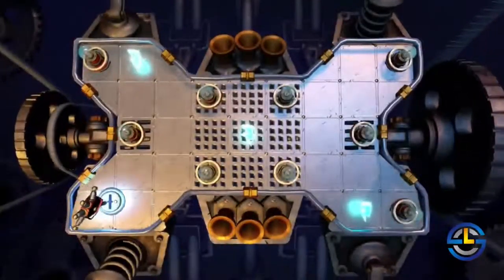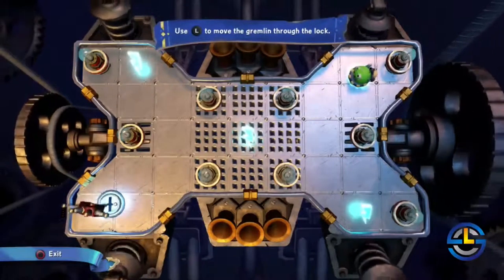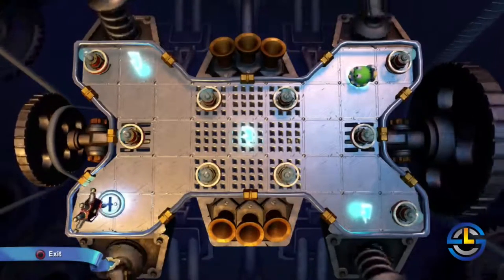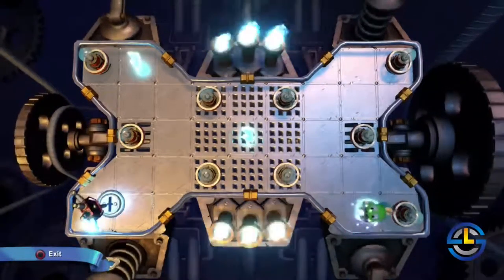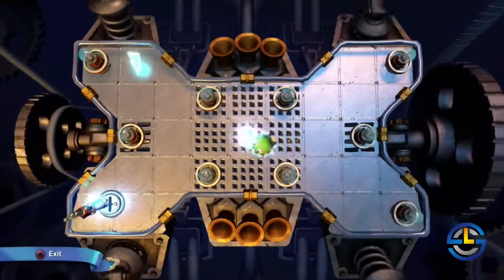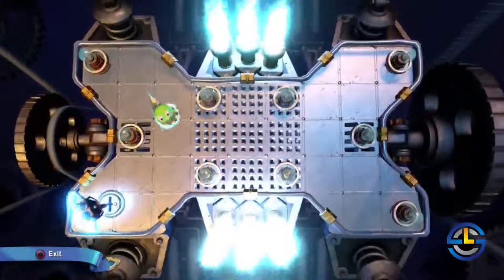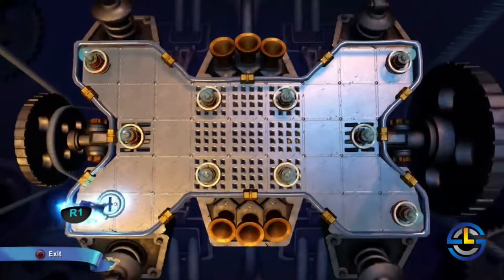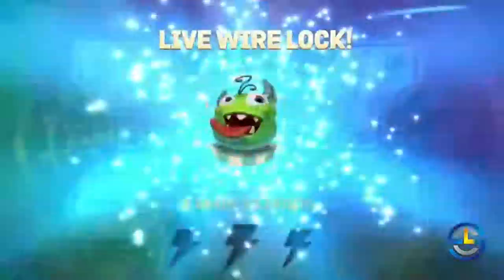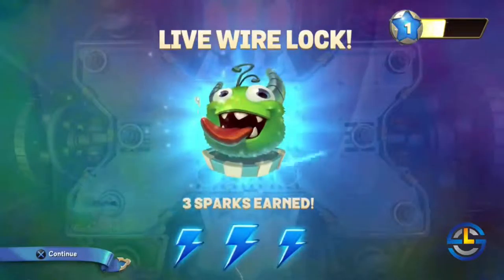So here we have a live wire lock. Use the left stick to move the gremlin through the lock and collect bolts to earn additional stardust. I'm on kind of a hovercraft so my movement is a little loose. I don't want to hit those bumpers — they won't kill me but they'll bump me around a lot and make it tough to navigate, so I'll just take it slow. The more sparks — those three lightning bolts — you collect, the more stardust you'll earn.